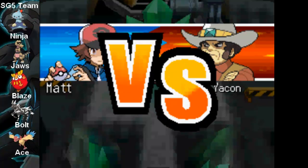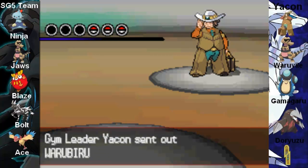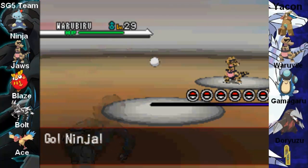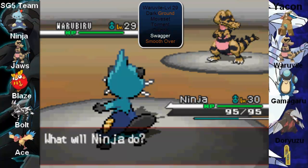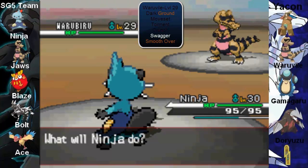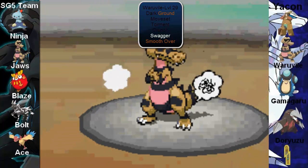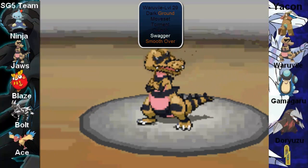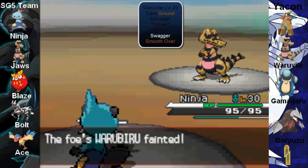Alright, so our fifth gym leader, Yakin — I can't believe it's already here. It should have been here a long time ago, but I've not been doing very good uploading. Anyways, he's going to start off with a level 29 Warubire — you can also call it Warubire, two ways to pronounce it. Level 29, knows the moves Swagger, Torment, Crunch, and Smooth Over. Smooth Over is called something else in this patch — I think it's Level Ground or Ground Level or something like that. I know one of his Pokemon will use it soon.